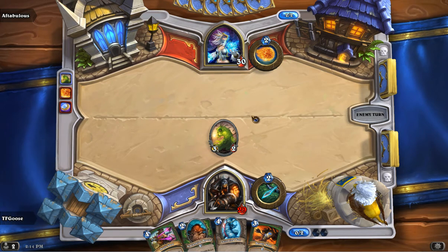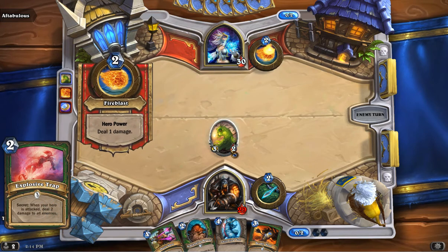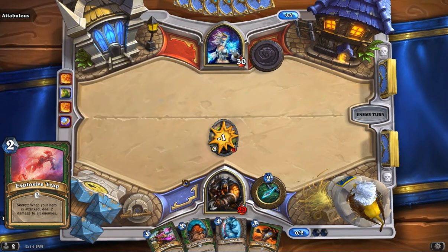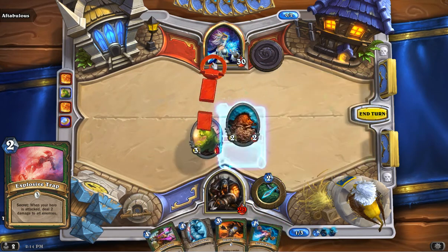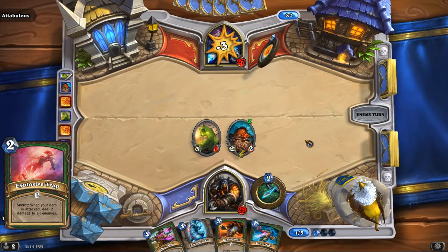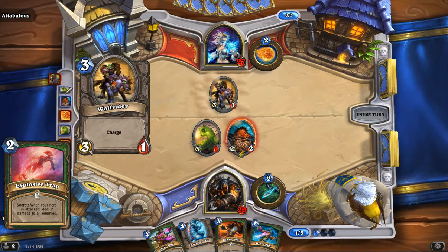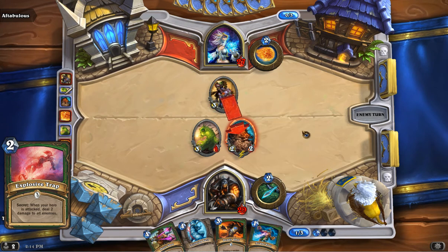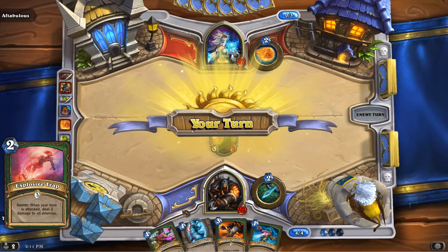After that is the first trap we'll really discuss — possibly the only one. Neither one of us really likes any of the other secrets. Explosive Trap is pretty solid. You can play it pretty much any time, and unless you're playing against another Hunter who happens to pack a Flare, it's guaranteed to hit the other side for two damage at some point, once your enemy attacks. That could be great, especially early game with a lot of creatures being played that have two health. It's really good early game removal for the Hunter. That said, everyone usually expects Explosive Trap, so a lot of people are going to try to play around it. Just keep that in mind.